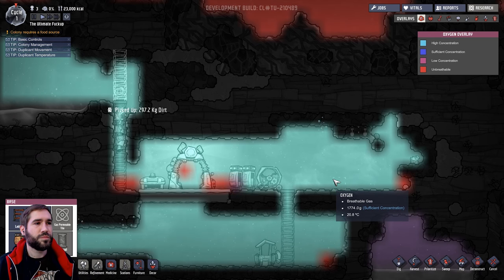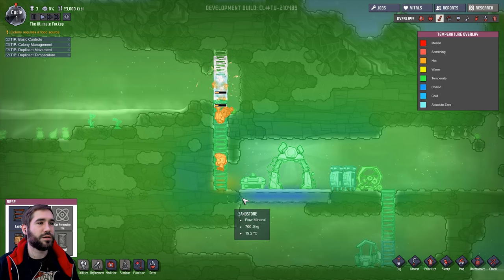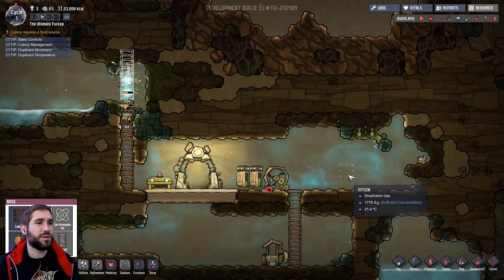Let's see how we're doing - we're still pretty good right now. We've got high concentrations of oxygen, that's fine. There's no power grid to speak of. The temperature's temporary, they're quite happy.